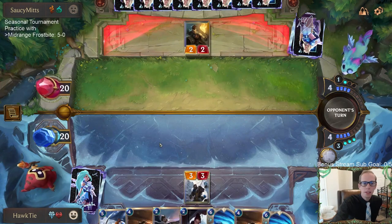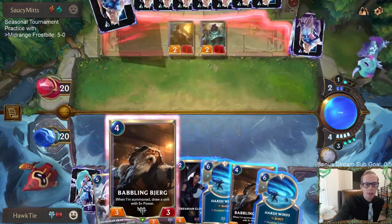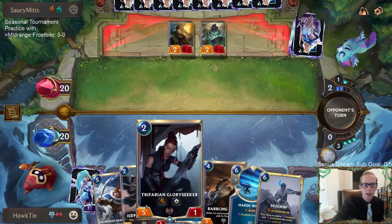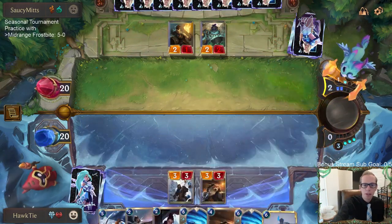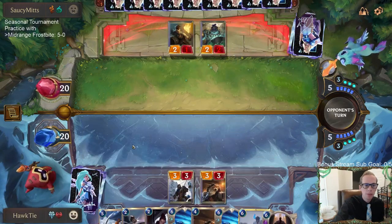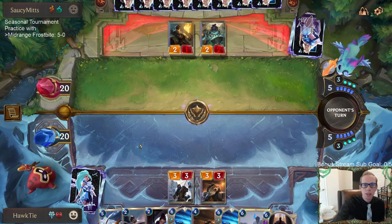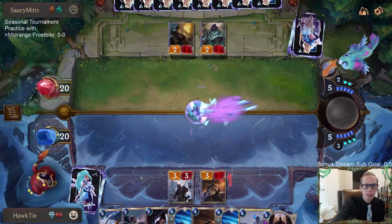So I kept Avarosan Trapper, Babbling Björg, Avarosan Hearth Guard — these are all good cards against Go Hard, right? They're cards that don't have one health. The Babbling Björg gives card advantage, the Trapper puts a one-mana five-five on top of our deck, and the Hearth Guard buffs everything up. It's a little bit slower without anything turn one or two, but I like how we match up against Go Hard specifically.